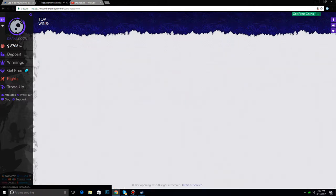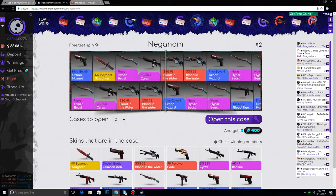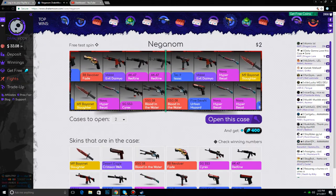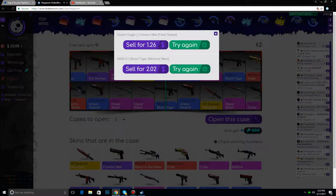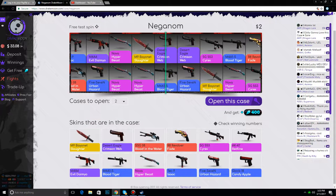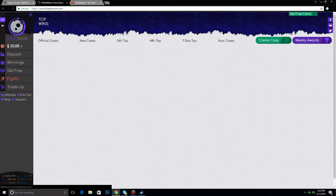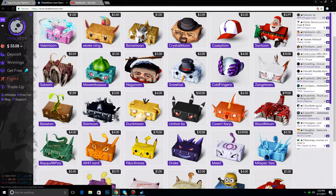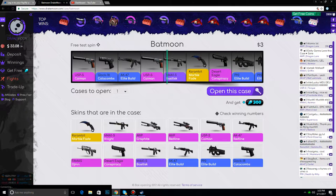Two of these cases, yeah why not? Let's see what we get here — it's four bucks. Not gonna get that, not gonna get a Bayonet Slaughter — rip. Oh, Blood Tiger is like two bucks, I didn't know that. Oh, that's actually funny — the Desert Eagle is like second to the slot.